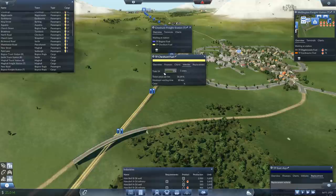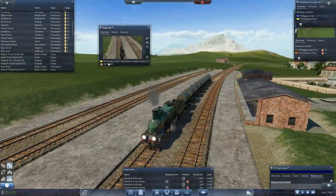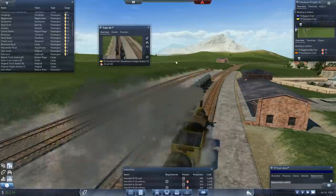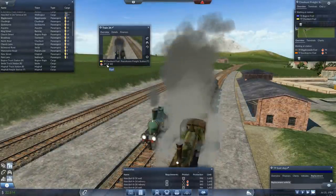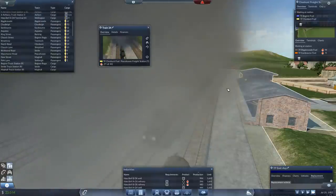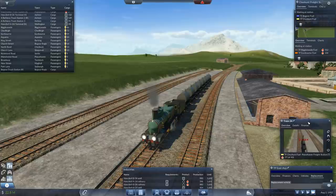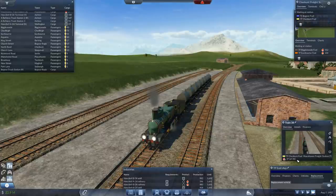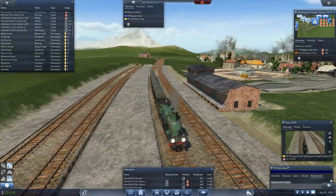Let's check vehicles - Train 34, where are you? Oh you're right there. Oh, you haven't gone yet - you've only got 34 fuel. Oh, are you going to get enough? 36, 37... oh, so close. He might decide to go anyway because his waiting time might be up fairly soon.